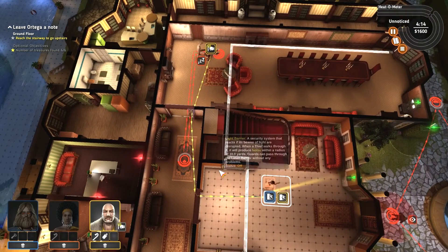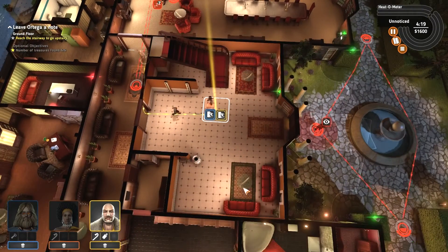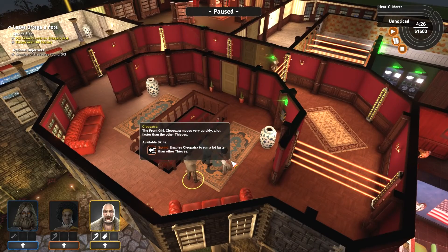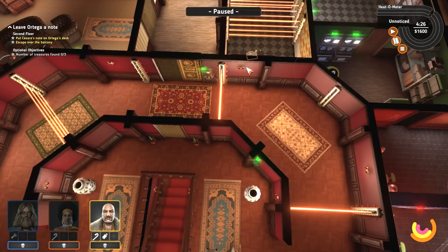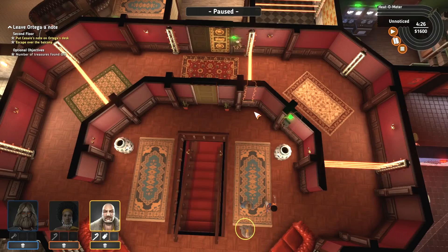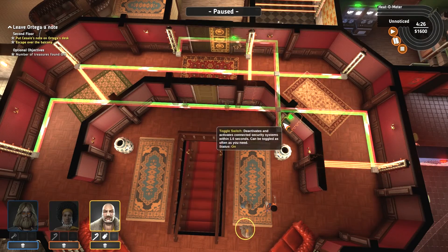We'll head upstairs. What we'll do — this thing controls all of these laser light barriers. So we have to turn them on and off to get people around.